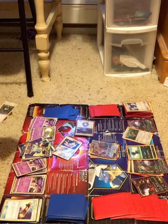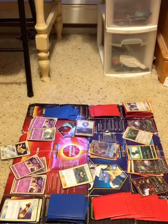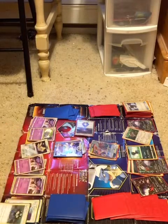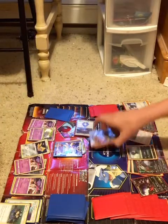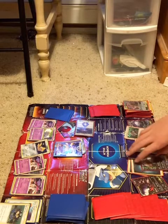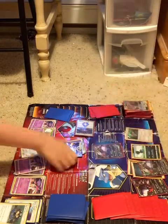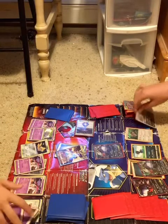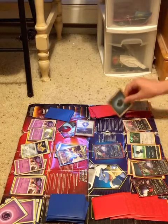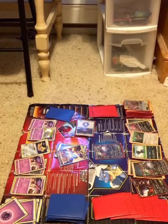My friend now has three Malamars out — he's getting tons of power on the board. He uses Tate and Liza again to switch and brings up the Ultra Necrozma, which knocks out my Zoroark Greninja GX. That was a bad decision by me. I decide to bring up the Darkrai EX to keep the Ultra Necrozma at bay, and I put down a Yveltal — a very nice card that I do like in the deck. I use Orangaroo to draw a few cards and pass the turn.